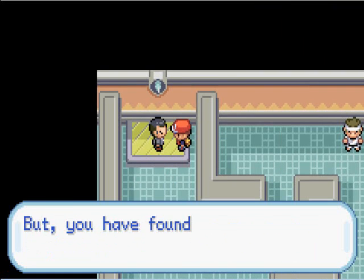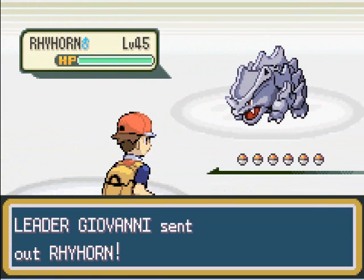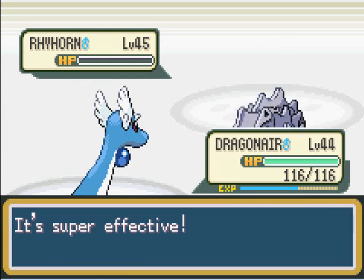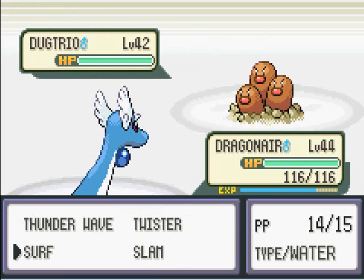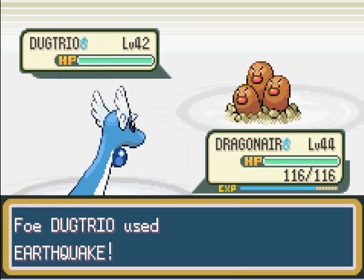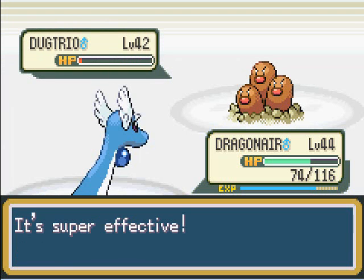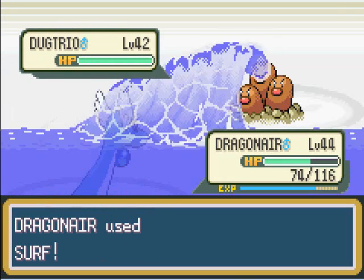Giovanni is a ground type — he's really good, and he gives you TM Earthquake when you defeat him. He is kind of tough, but some of his Pokemon are really weak. He has a Dugtrio, a Rhyhorn, and a level 50 Rhyhorn. He has a level 45 Rhyhorn — it should have evolved around level 42; he would have stood a better chance. Dragonair gets to level 44. They say you can just get a Pokemon that flies at level 2 and fight Dugtrio, because all Dugtrio knows is ground type moves, apparently. Dugtrio's attack is high but his HP is seriously low, so he'll die really fast.